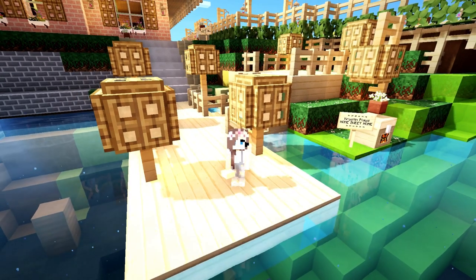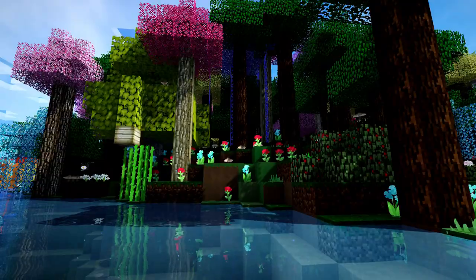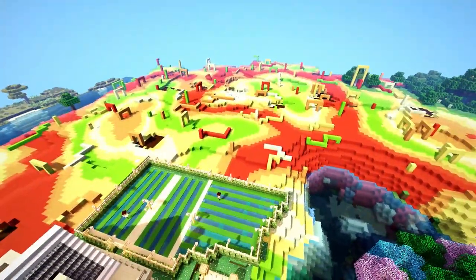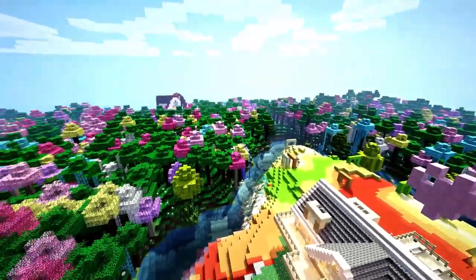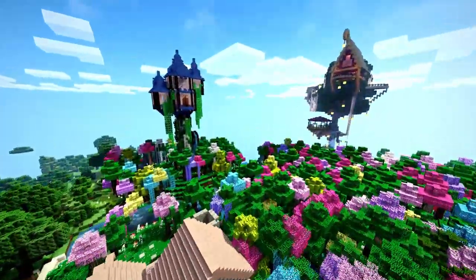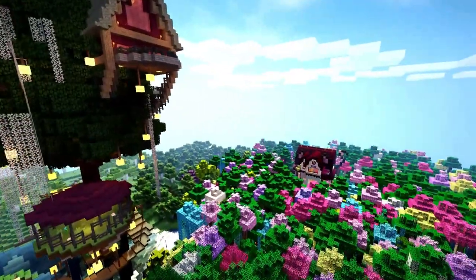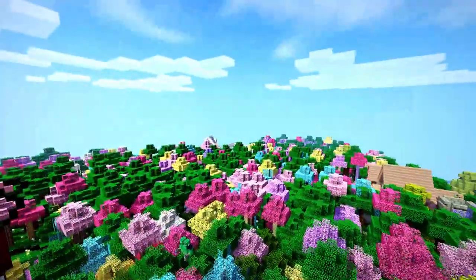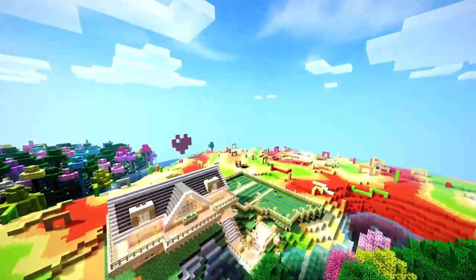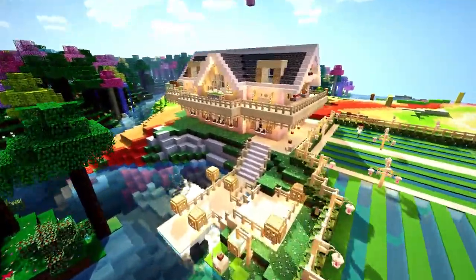I'll include you guys as I do more renovations, so I just wanted to show you where we are right now. I'm still in creative, which is why I'm able to fly around. I found this biome with all of the rainbow trees, and you can see all the other homes — we have castles with ivy, this amazing structure, and everybody's homes over here. I feel like my home is still pretty small compared to some of the others, so I'm going to continue working on it.